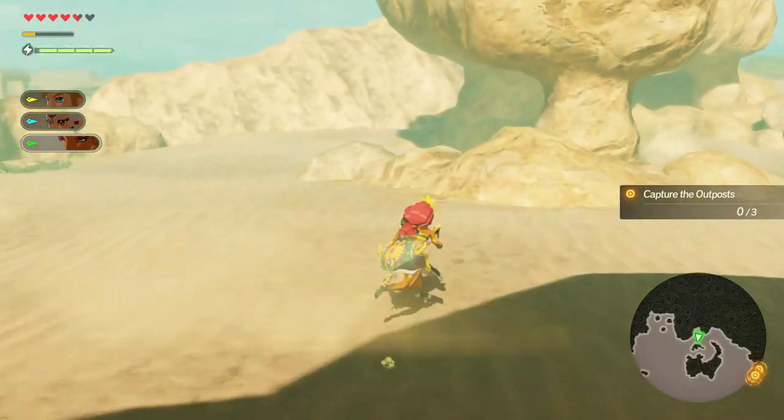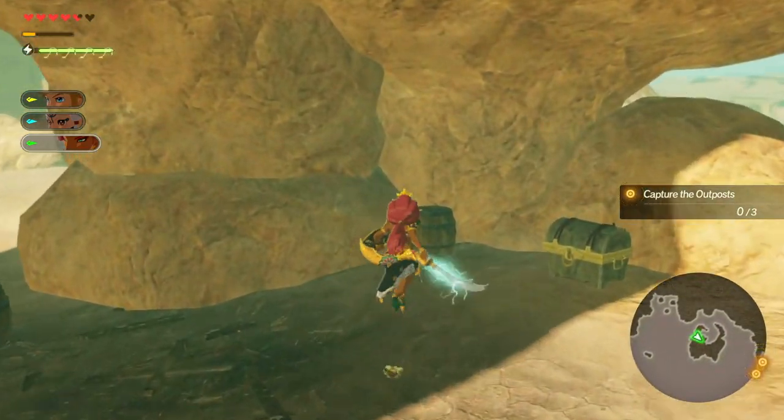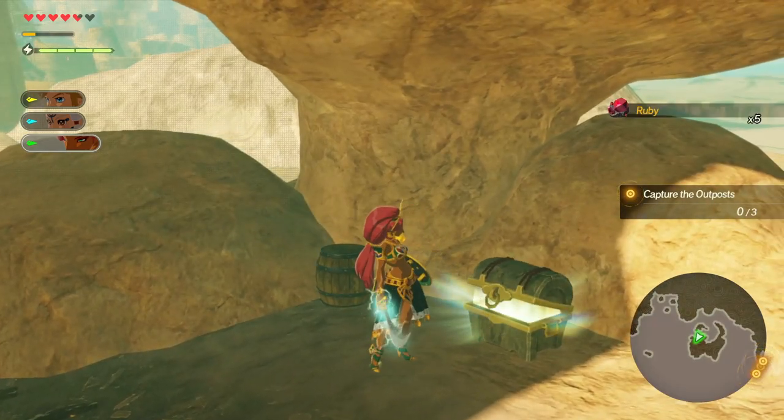But more importantly, in this tiny little cleft is another rock box containing some rocks — but these ones are sparkly.